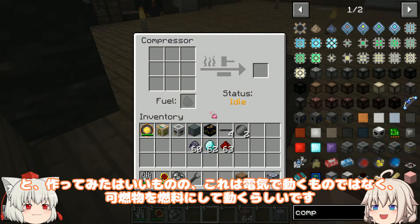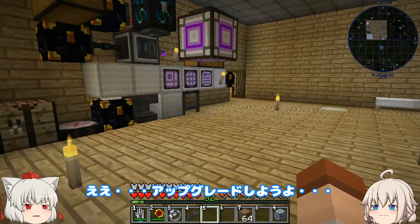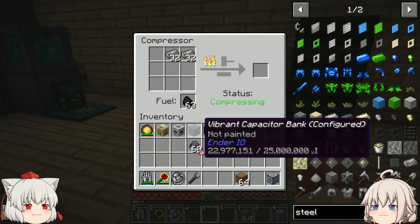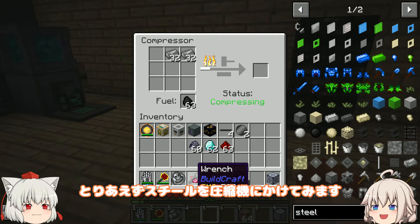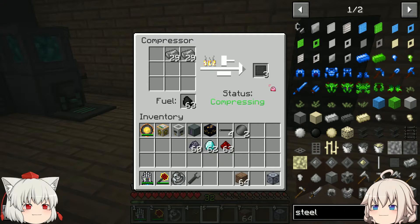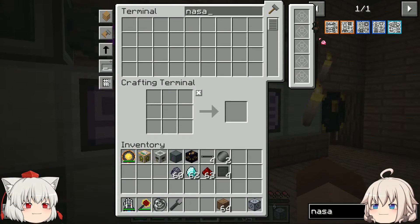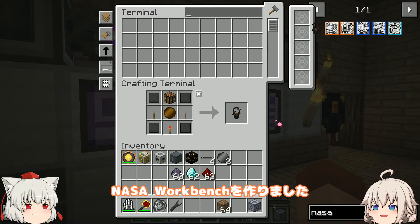はいどーんっと作ってみたはいいものの、これは電気で動くものではなく、可燃物を燃料にして動くらしいです。でもまあ動けばいいのでとりあえずこれを使っていきます。えー、アップグレードしようよ。とりあえずスチールを圧縮機にかけてみます。ということで圧縮したスチールの完成。